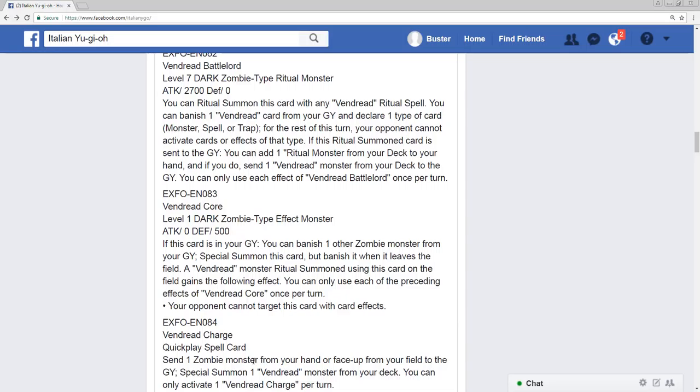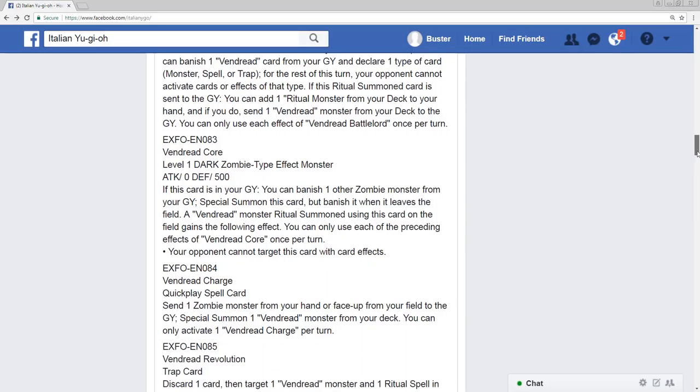You can summon Slayer, send Slayer to the graveyard, special summon Revenants or whatever you want, equip Slayer — then send the opposite one to the graveyard. Most likely you're sending Revenants, special summoning Revenants off this, activating Slayer, dumping Hound Horde, searching another ritual spell, special summoning Hound by ditching something from your hand, and going from there. The combos already come up naturally. I love this card — 10 out of 10. This is a perfect card.